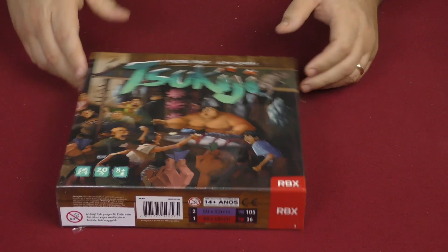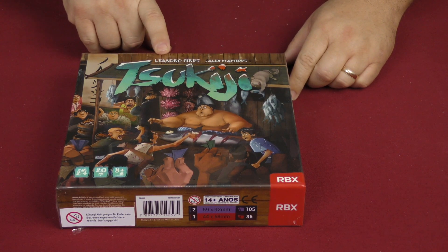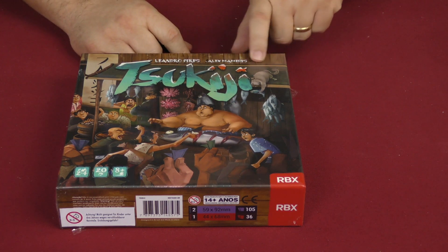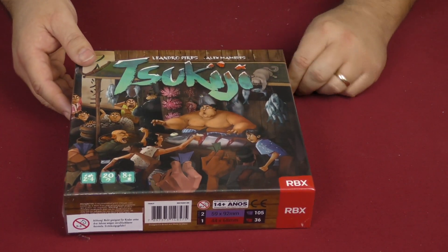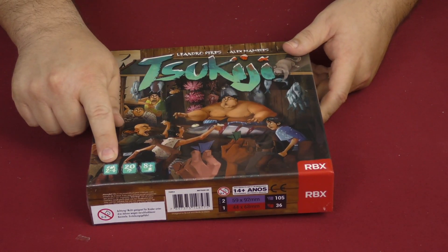Hey folks, welcome back to another daily unboxing with yours truly, Sam Healy. Today we're taking a look at Tsukiji, by Leonardo Pyrus or Pyres, and the artist looks like Alex Maderas or Mamides — I probably murdered those names and I'm very sorry about that.